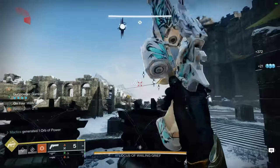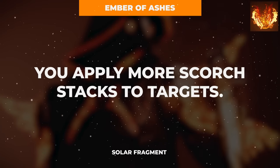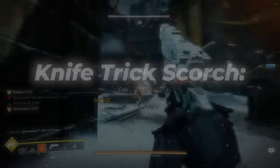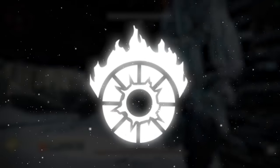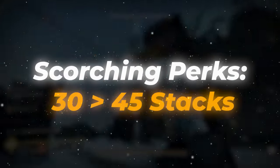In slot number 5, you'll look to increase scorch stacks for higher damage and more frequent ignitions with the Ember of Ashes for a 50% increase to all scorch stack applications. Most notably, this takes our scorch stacks from our Knife Trick Fan Blade from 60 to 90 total scorch stacks, and scorch stacks from weapon perks like Incandescent up from 30 to 45 total scorch stacks.